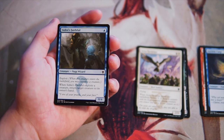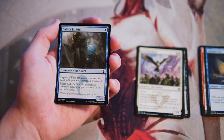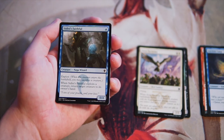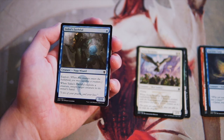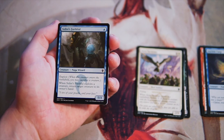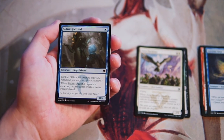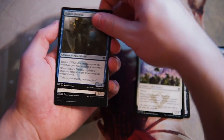Sidisi's Faithful is a 0/4 for one blue with exploit. When it exploits a creature, return target creature to its owner's hand. This is a perfectly fine tempo card in a blue deck. It's a very early game play, but you can sacrifice it or another creature to the exploit trigger — you can sacrifice itself to the exploit trigger, I believe. I do like this card; it's not amazing by any means, but it's perfectly fine in a blue deck.